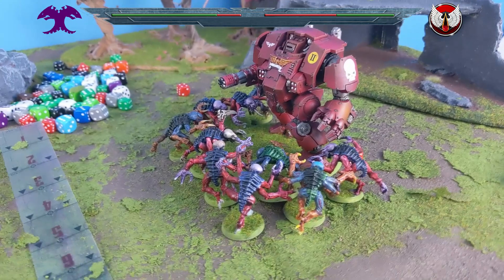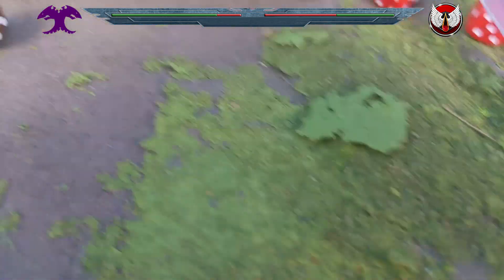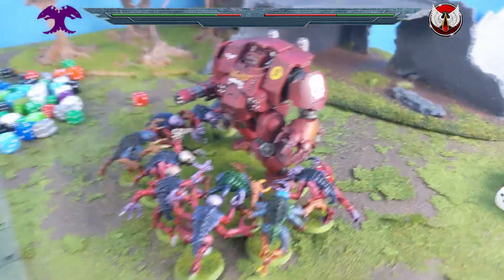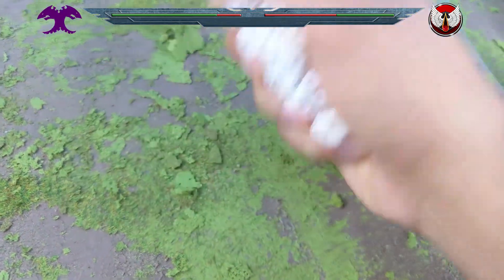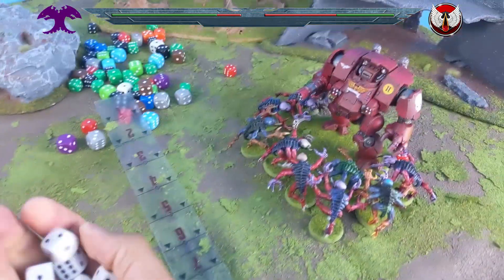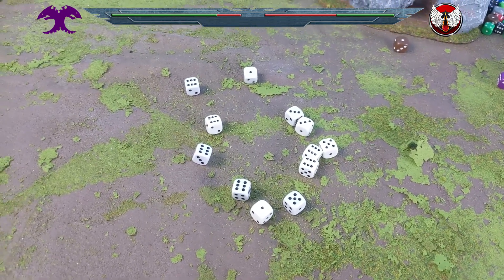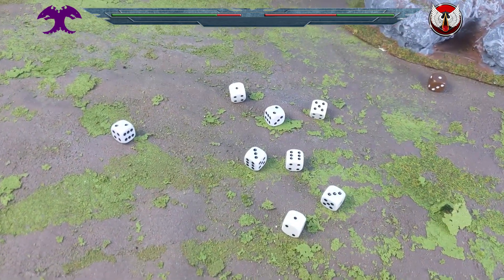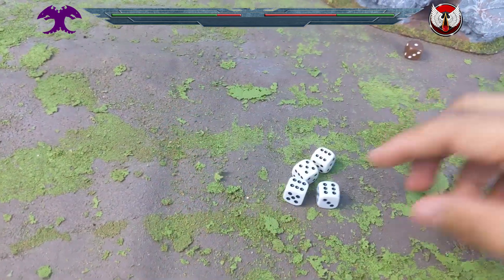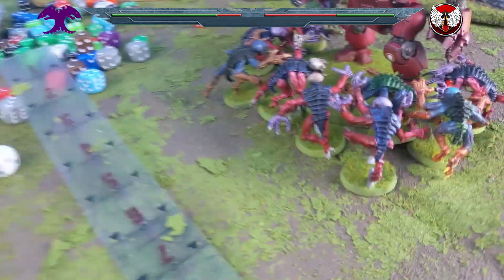That was the Genestealer's turn; now the Redemptor's turn one. It shoots — normally hitting on threes but with a minus-one in combat, and down to its second characteristic level now at six wounds it hits on fours, so fives to shoot. Quite a few hits, wounding on threes — quite a few wound. Genestealers need 5-or-6 saves: two more die. Eight Genestealers left.